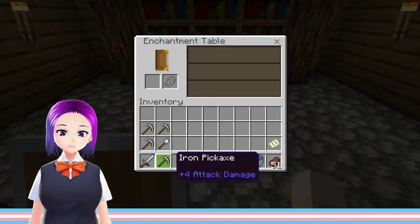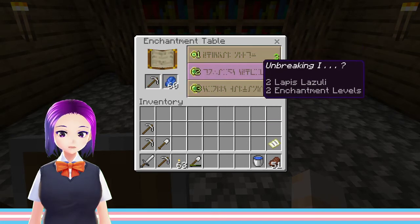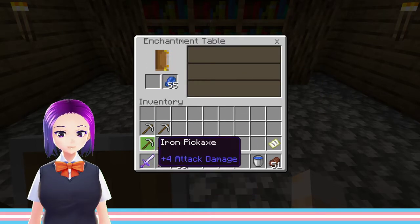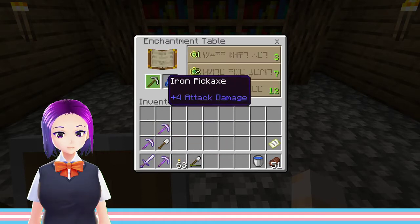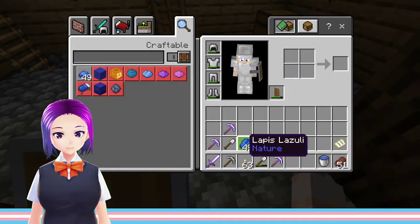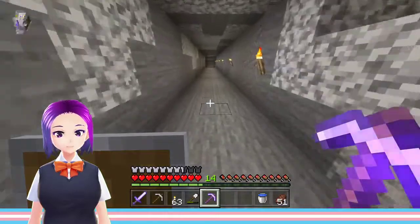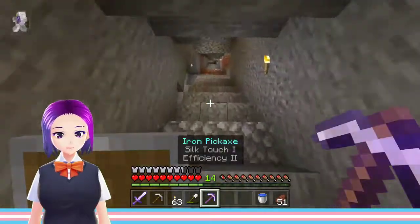60 levels — that's already good. Fortune 1, lapis, unbreaking, unbreaking, Fortune 1, unbreaking... maybe enchant the sword first — ooh, Sharpness 2, okay. Silk Touch — that's what I wanted — and Efficiency 2, that's good. Let's just get a couple of enchanted ones. I don't need Fortune 1. So that cost me a couple of levels, but that's okay. What I'm going to do now is go and get all of the diamonds that are down there and bring them somewhere safe.